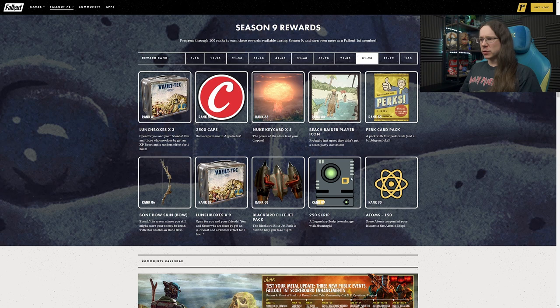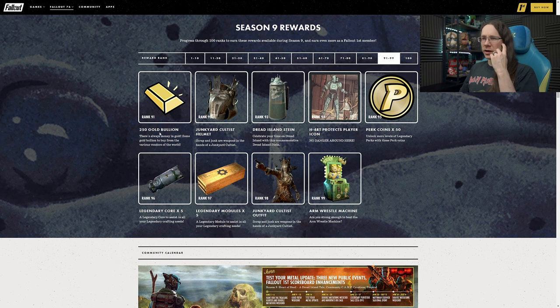At Rank 89 another 250 script and more items at Rank 90. More gold bullion at Rank 91. Getting into the second probably cooler outfit here - we have the Junkyard Cultist helmet. Definitely one to rep if you're a Slipknot fan. I like the look of this - it's quite cool; definitely junky and intimidating. Got an interesting kind of crown to the top of it as well - sort of the Raider King thing. I like it, it's pretty cool. I could see that being used in combination with other things as well.